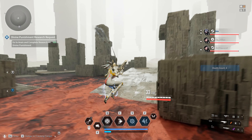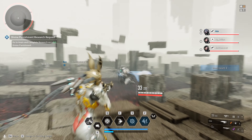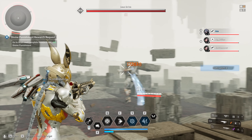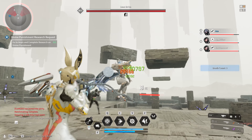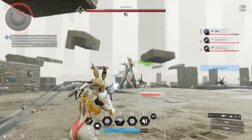Dead Bride: Prepare either fire or electric damage and avoid chill or toxic damage. Also, if available, grab around 1600 chill resistance. Ideally start on high ground, shoot off and punch off shoulder plates, then focus the core on the middle of the chest, then balancers on the side of her knees and sensors on the side of her head.